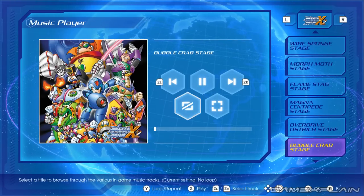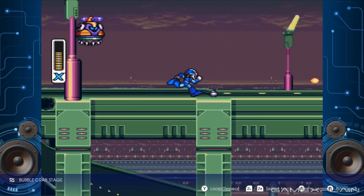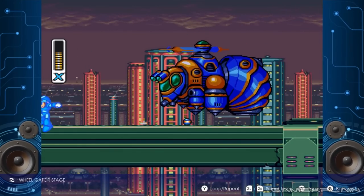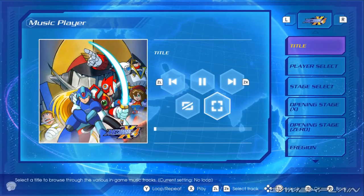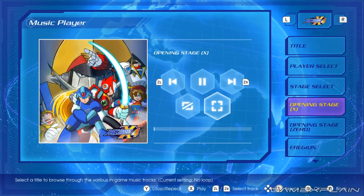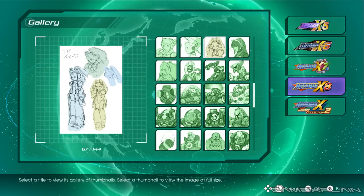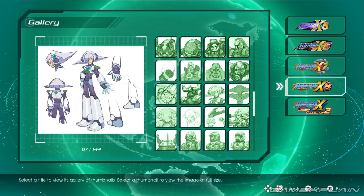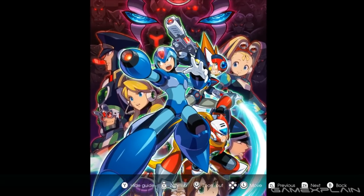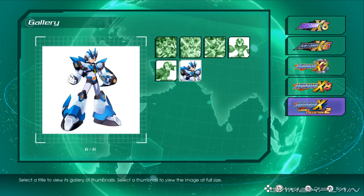Not all of the bonus content is the same in both X Legacy Collections, though. The art gallery and music player are specific to the games featured in each collection—so for example, the music player in the first X Legacy Collection only collects the soundtracks for the first four games, while the art gallery in X Legacy Collection 2 is limited to material from X5 through X8. The art gallery in particular features an impressive amount of behind-the-scenes and other production material alongside thoughtfully written story synopses and character profiles. While I wish the gallery allowed you to practice boss fights as in the original Mega Man Legacy Collections, Capcom has compiled a great deal of meaningful assets and those efforts should be commended.